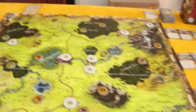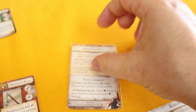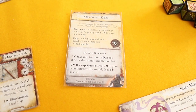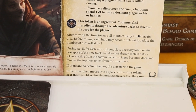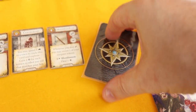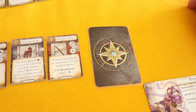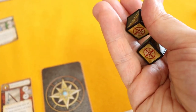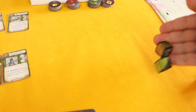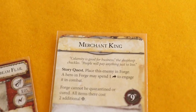This goes down, hitting a story quest space. After moving the time token, we roll to infect using two terrain dice — one die per number of players times two. We cannot exert to re-roll. Let's roll — nothing has become infected. Good. Now let's look at the story card: Merchant King.